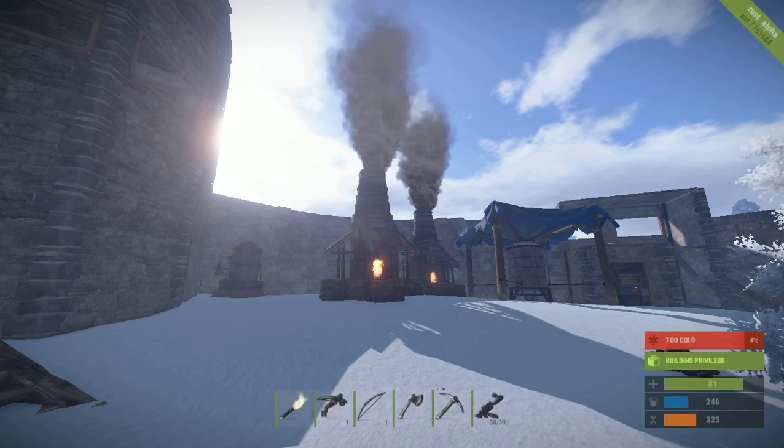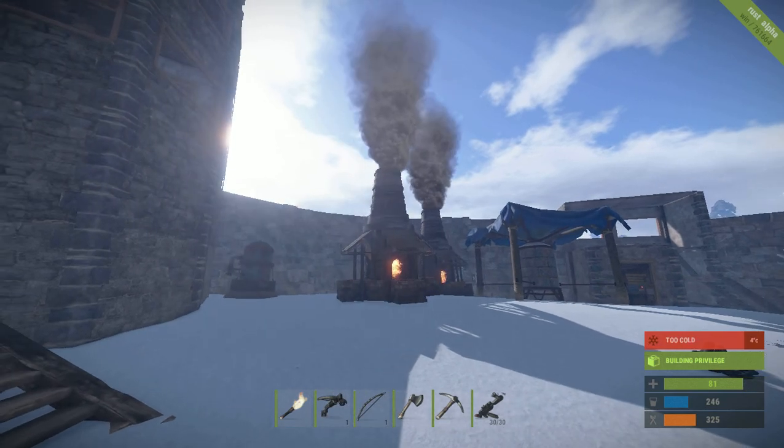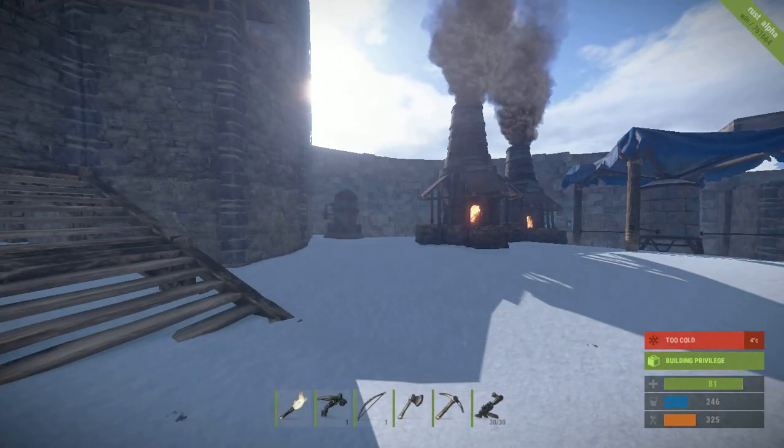Hello and welcome back to Jumps HD where today we're going to be having a look at Rust. Most importantly the appliances which can be found in Rust such as the water catcher, the furnaces, and the small oil refinery.